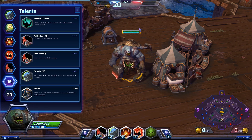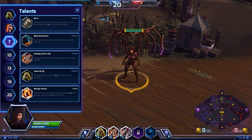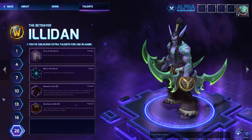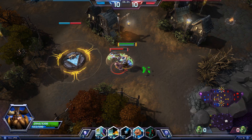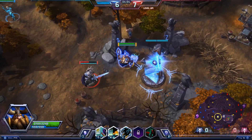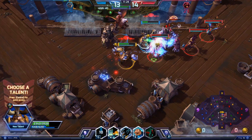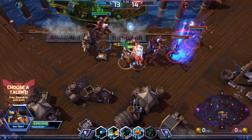Welcome to an in-depth look at the new talent system in Heroes of the Storm. In each match, you're given a series of talents to choose from every few levels to customize your hero. These can increase the damage of your abilities, imbue your hero with special attributes, or even give your abilities all-new effects. To appropriately react to your opponent's strategies, you must know how to choose talents that synergize together.